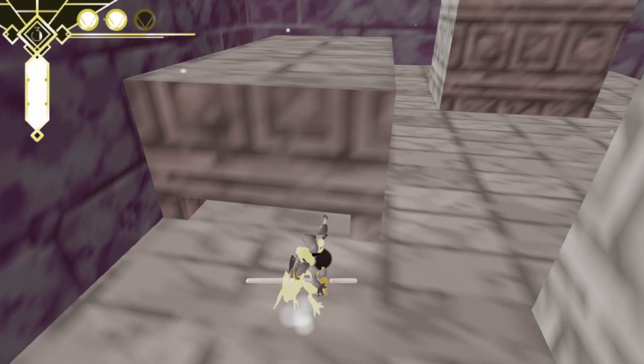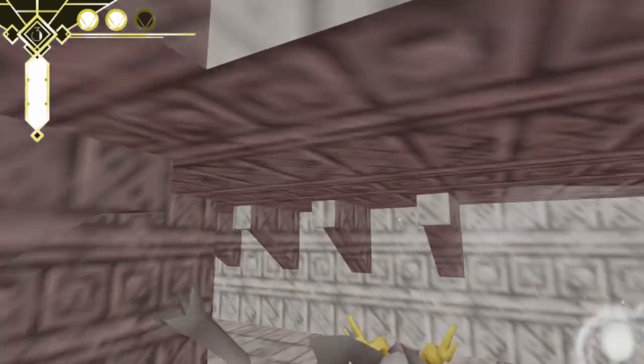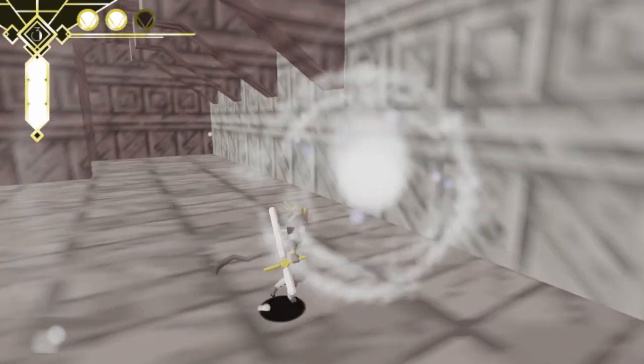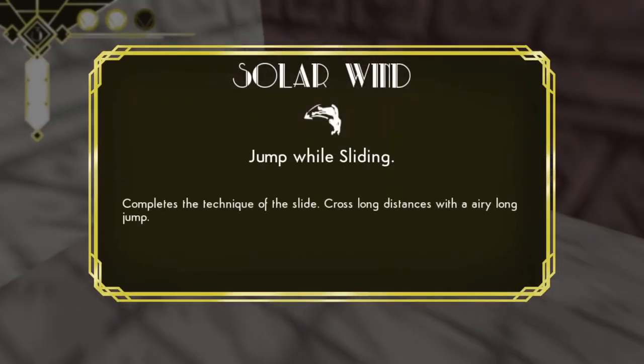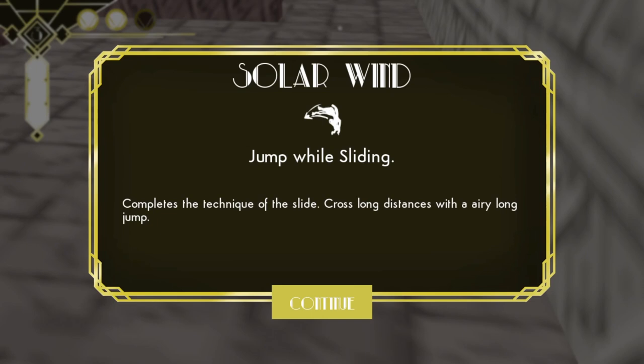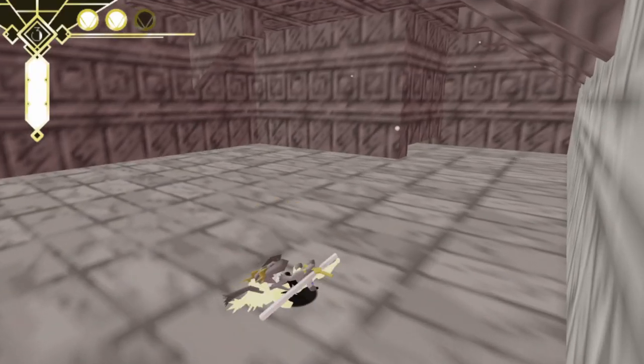Oh, we got a secret here! A power — Solar Wind: jump while sliding. I knew there was going to be something like that. It completes the slide technique — cross long distances with an airy long jump. Oh, we're Crash Bandicoot now, bud!